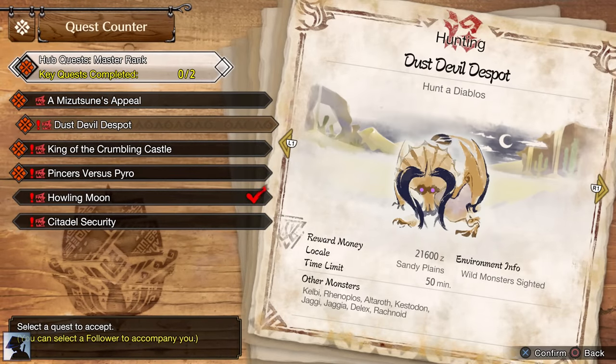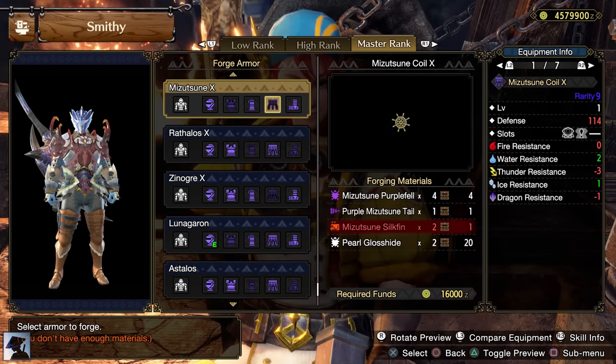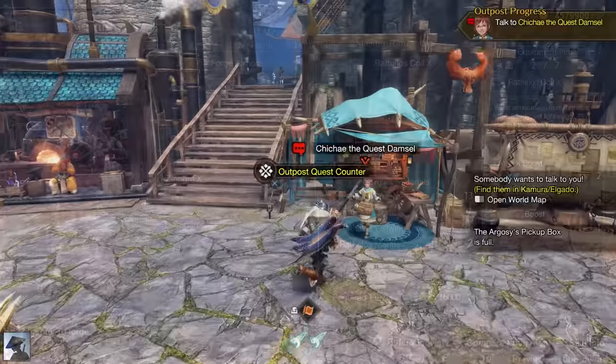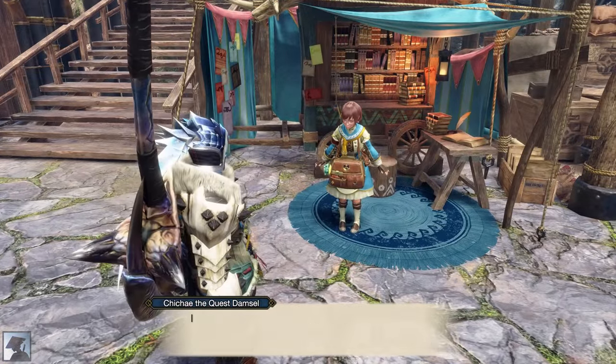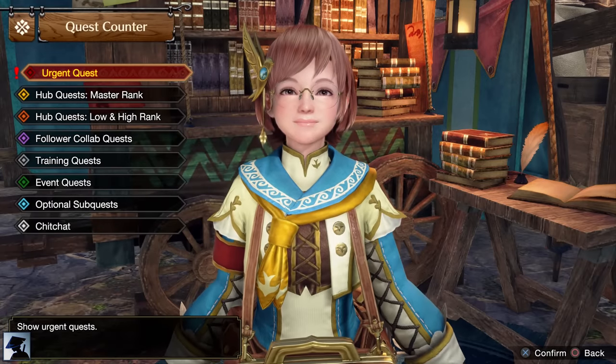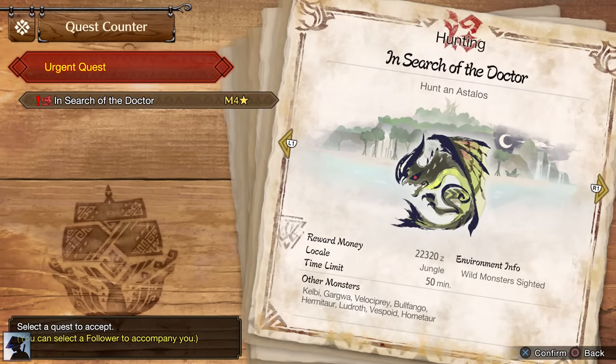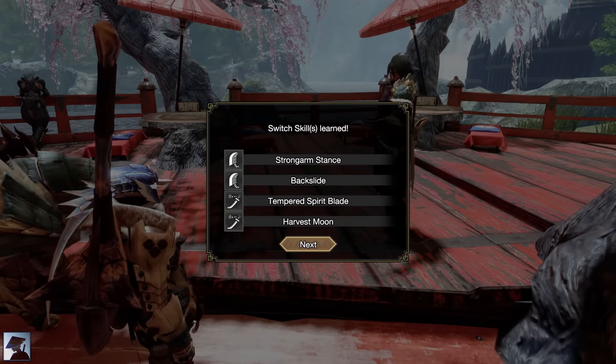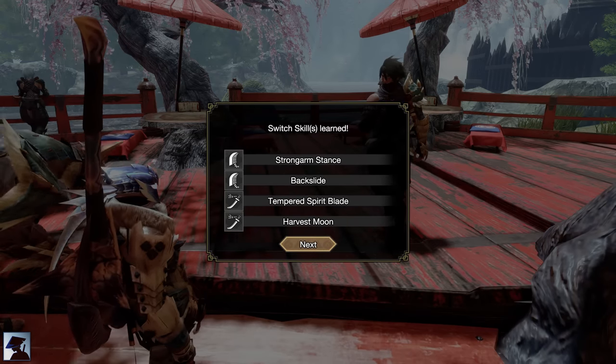The second key quest you can do is Rathalos, because we want to craft its Coil, which later in the game we will swap for the Utsushi one. After completing two key quests, you will unlock the Urgent Quest, which is Astalos, the monster from Generations. At the same time, you will also unlock the Harvest Moon and the Tempered Spirit Blade, the last two Switch Skills of Longsword.